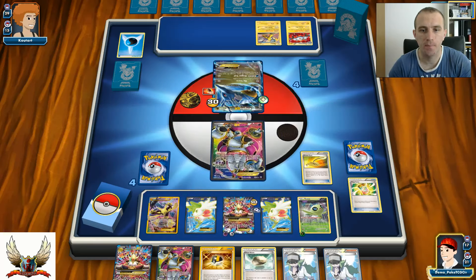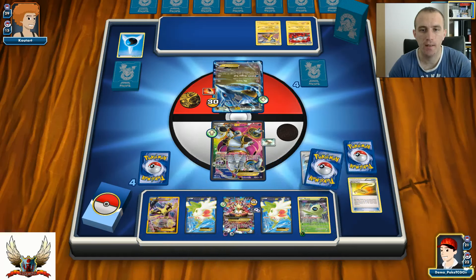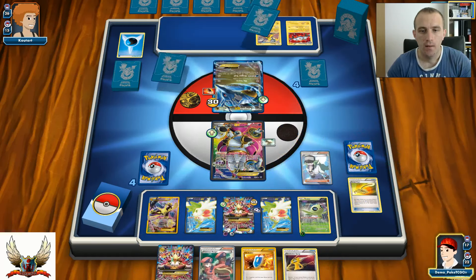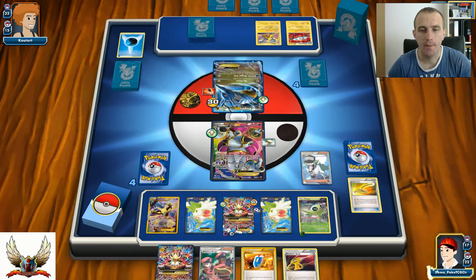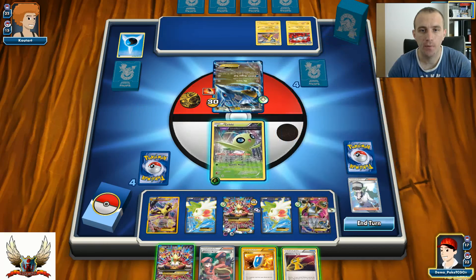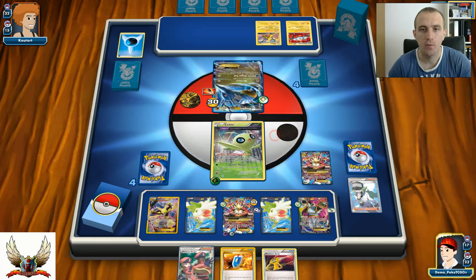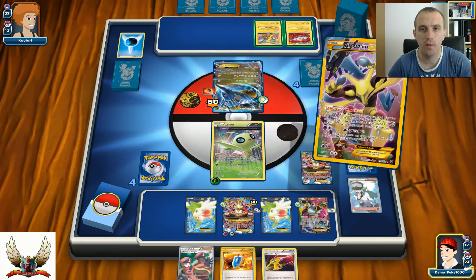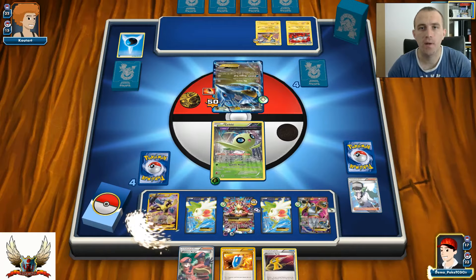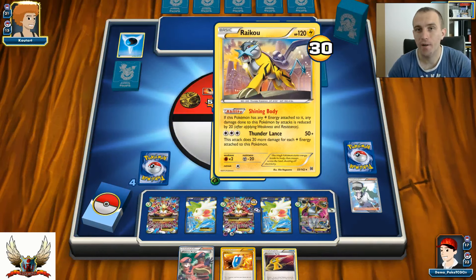Let's go with Hoopa in the active position with Float Stone attachment. N for 4 - what can I get? There's Mega Alakazam but no sign of Spirit Link. I guess I can Mega Evolve and lose one turn. I'll promote Celebi in the active position and play Mega Alakazam to put two more damage counters on his Raikou. With three damage counters I can go for 100 damage, minus 20 is 80 - still short by 10.